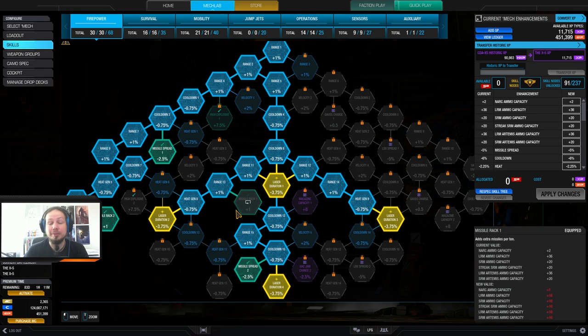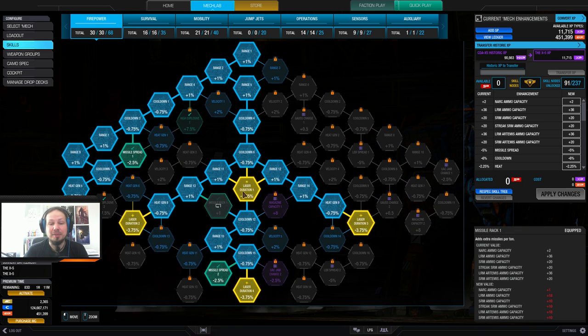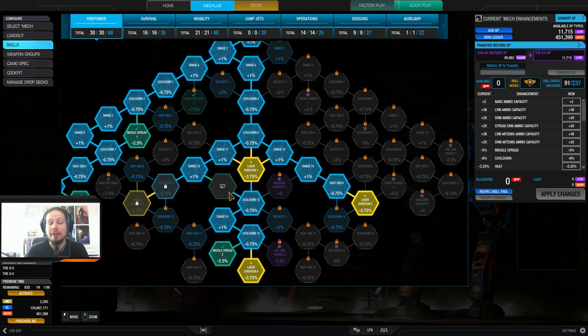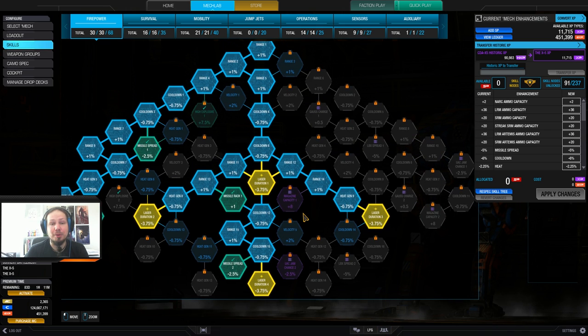I got the missile racks. What does the missile rack do? We get more ammunition now and we can stay in fights longer — that's cool. I'm taking all the laser duration skills here because I went down this path anyway. And I wanted the missile spread reduced, so I could take the laser nodes, and yeah, I'm very happy with that.